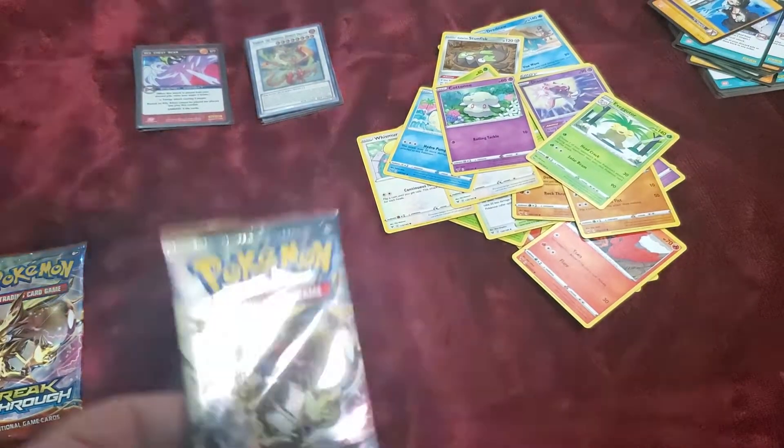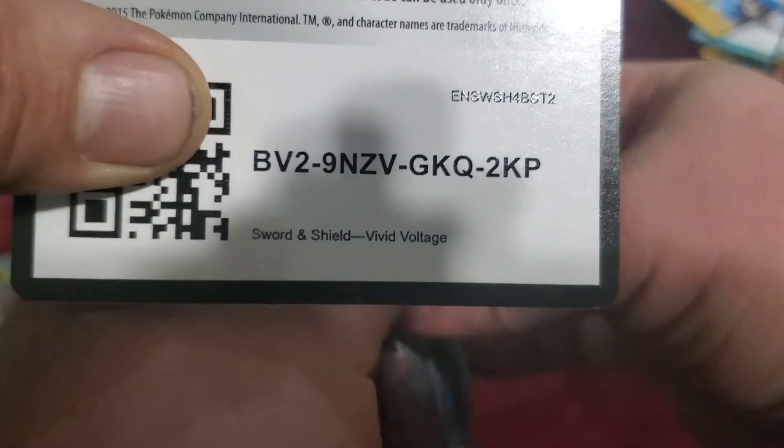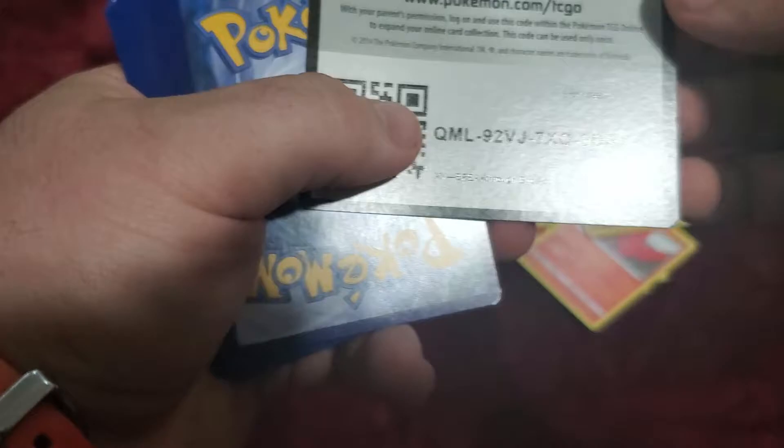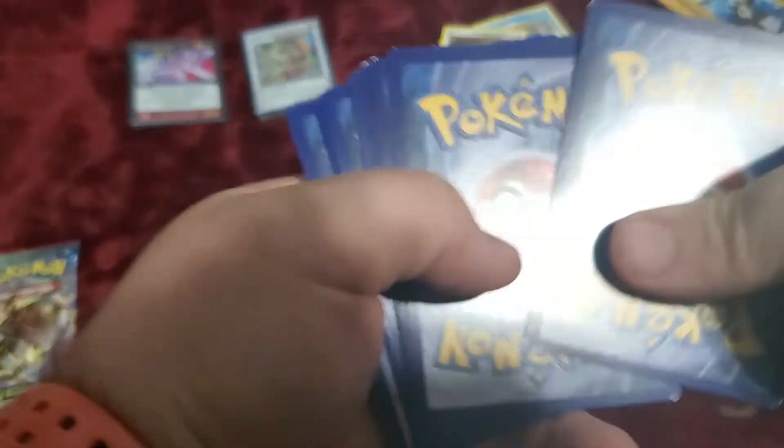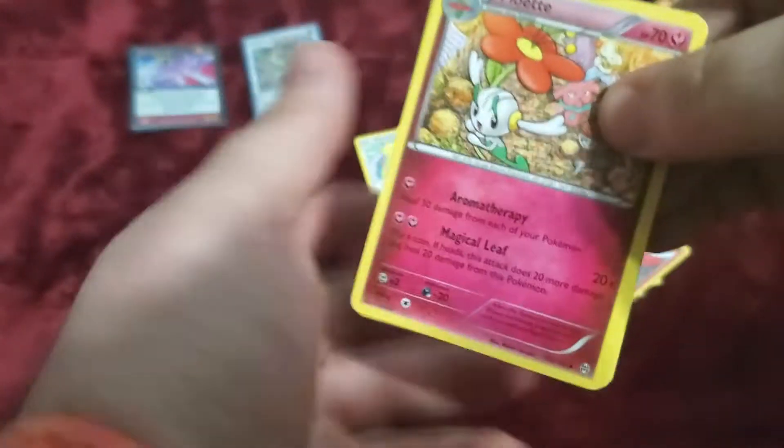We are close to that 500, so remember — make sure you are subscribed, make sure you're sharing. They open way too easy, that's so weird. I guess our older ones are — green code cards don't matter in this set, I believe. Code trick is three — oh, it's three? I forgot about that.